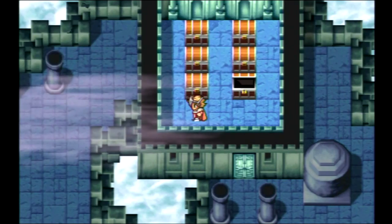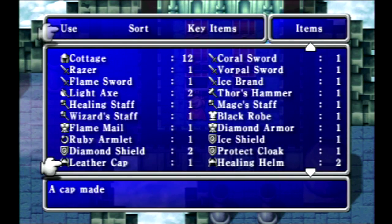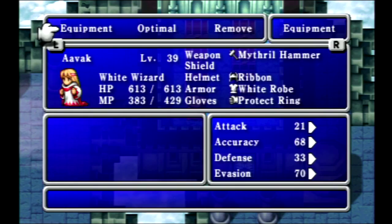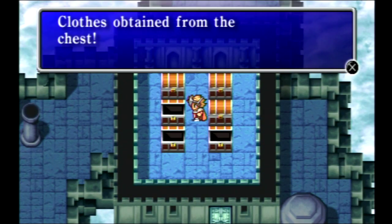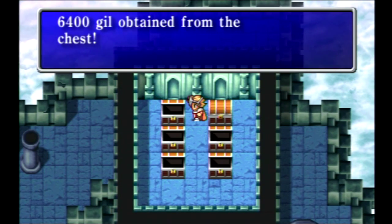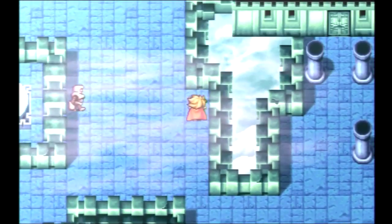Let's grab some more treasure. A Protect Cloak — interesting. Note that this is the only shield that a wizard can equip, so of course we will throw that on our white wizard. Nice little boost there. Clothes — the most basic armor in the game. Thank you, treasure chest. Very useful. It's like the third or fourth treasure chest in this game that's had clothes in it, for whatever reason.